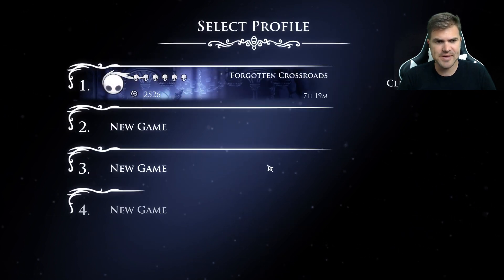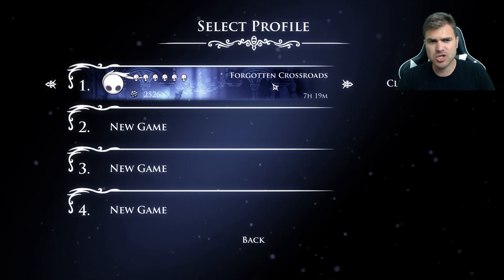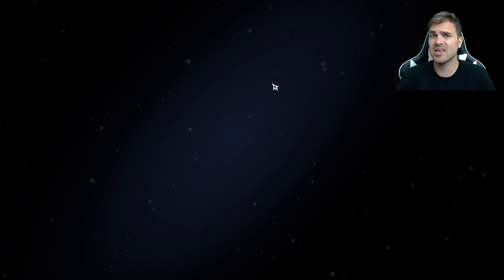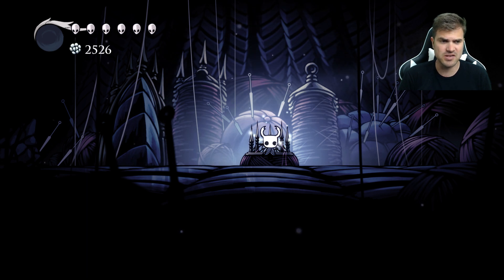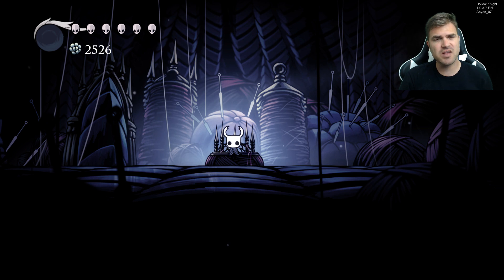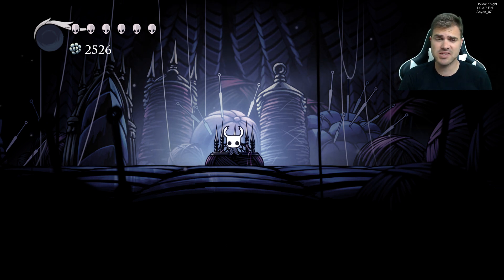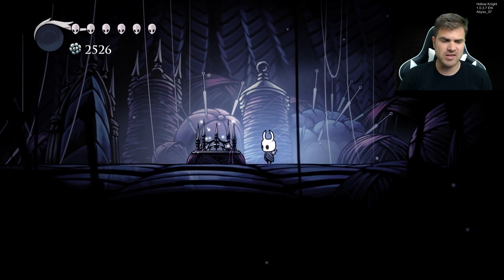We'll go ahead and hit Start Game, and for some reason it's using one of my old save games. Hopefully I've already got some upgrades and hopefully we've also got the Wayward Compass — that would be awesome. So we just loaded in and up at the top right you can see the room says Abyss 07, which is kind of interesting. And I mean, obviously this looks like Hornet's room, right?